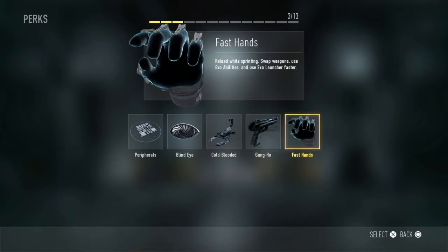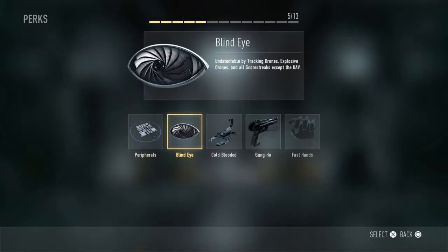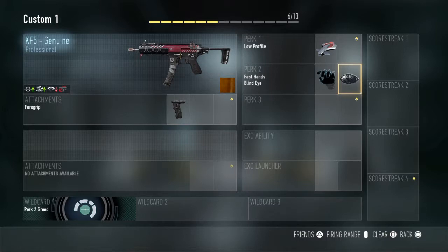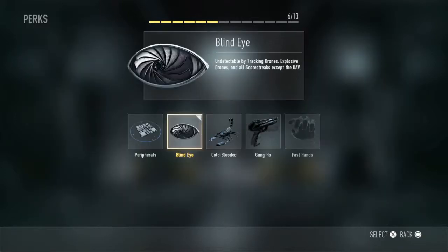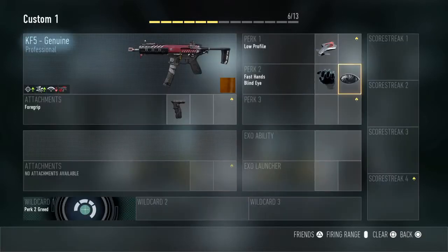Next thing we're gonna want is fast hands. When we're running around the field we're gonna want to be able to cover the entire field while sprinting and reloading. That's what you're gonna want — to keep mobile and keep killing, because we're building a streak class.